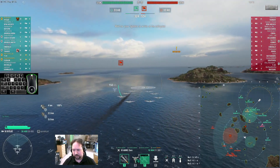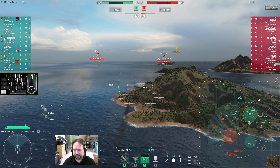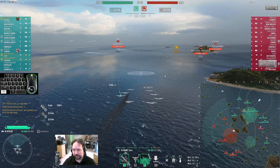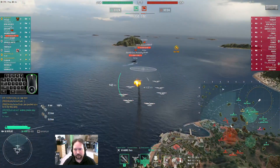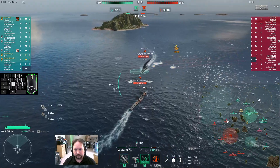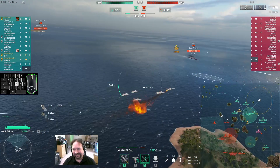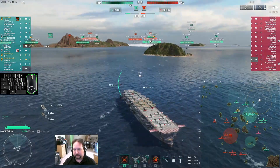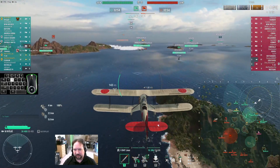Four DDs — do you see the Hatsu? That's actually kind of scary. Good news is the Ranger's rocket planes do not turn very well, so potentially if the Ranger does spot him the T61 might be able to get away with some shit. Glad we upgraded the rockets. They dive into a smoke cloud — cool. Come out with torps.